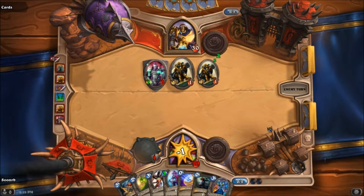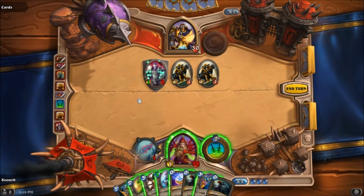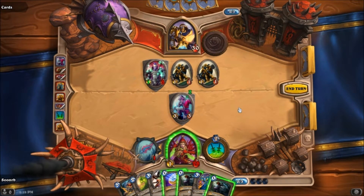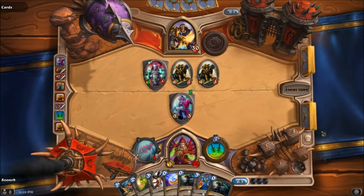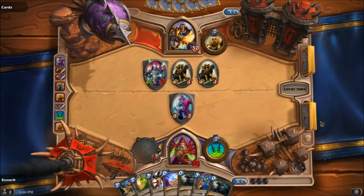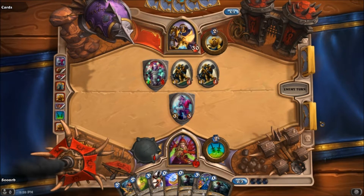Wow. That is a weird play — I don't know if I would have used that card on my own minion just to do one damage with it. Seems kind of odd. But at any rate, we'll toss out our 3/3 Taunt — that'll be able to handle any of this nonsense. I don't really see the point in taking another damage. We still have our coin, so that'll allow us to do some interesting things later — like if I ever get the Gadgetzan Auctioneer, I could just play the coin and get a card from it, and then hopefully play another spell.